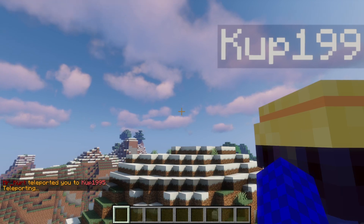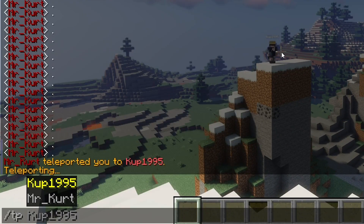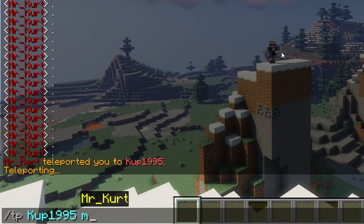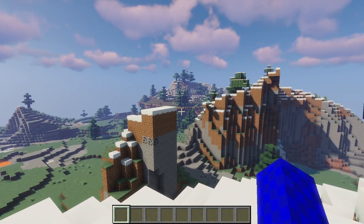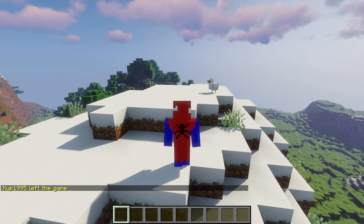Now like I said, you can use this command both ways. So if I wanted to bring cup to me, I simply type slash tp their username first and then my username. And now cup is chilling with me. And now they're gone completely. And that's all there is to it for teleporting.